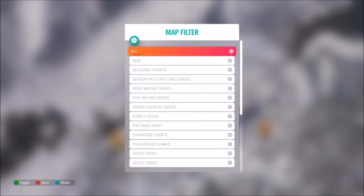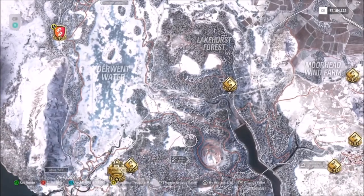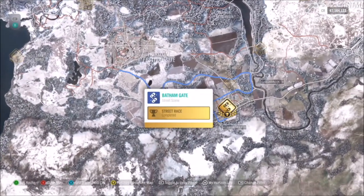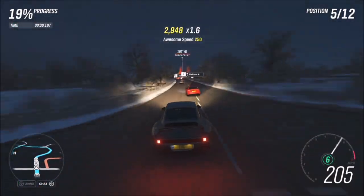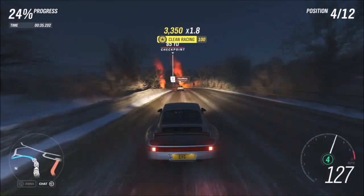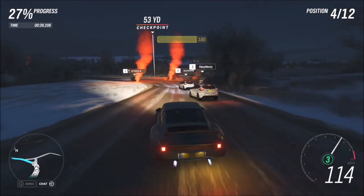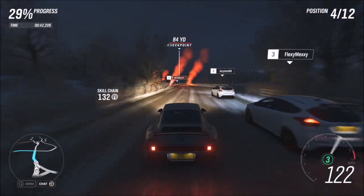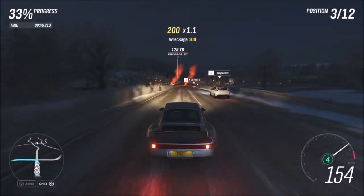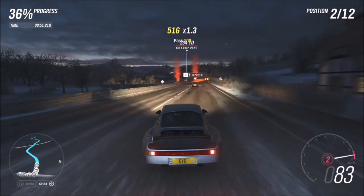The next challenge wants you to win two street scene events on top of the dirt trail ones. If you filter just to street scenes, you'll see all the ones available. The one I always use is the Bath and Gate one, purely because I feel it's the quickest. You might have others you prefer — it's entirely down to yourself. Because I use this one so often, you start to know the route and the corners, so it's helpful to stick with one. You can do two different ones or both the same.